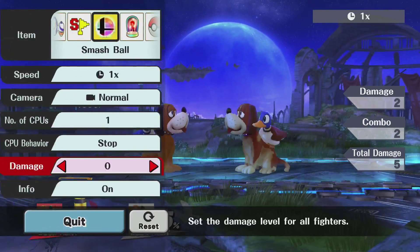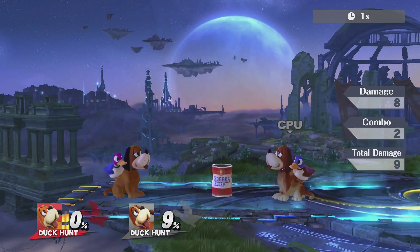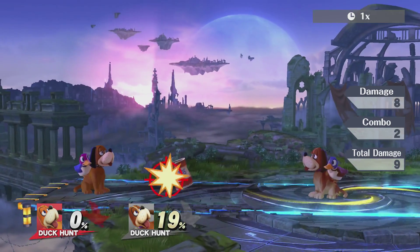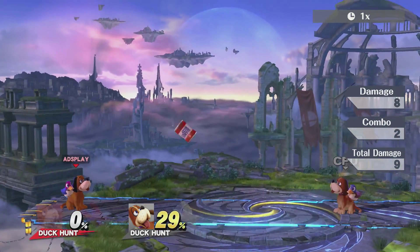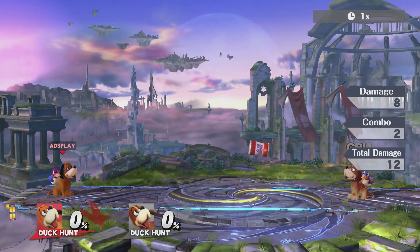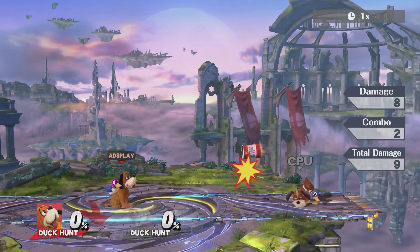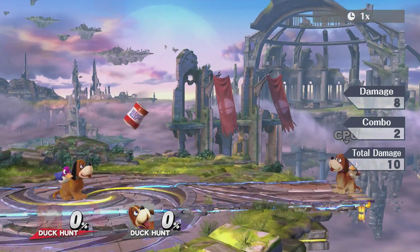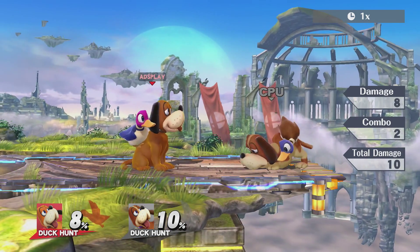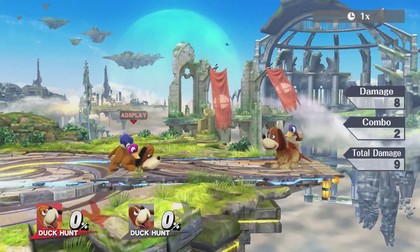Now let's take a look at his specials. His default special is he kicks out a barrel from Hogan's Alley. As you tap it, it goes closer and closer, and depending on how fast you tap it, it can either fly in the air or land differently. The whole goal is to aim and know when to land it — it does about 9 to 10 percent. Duck Hunt can even get damaged by his own barrel depending on how close he's standing to it, so that's something to watch out for.